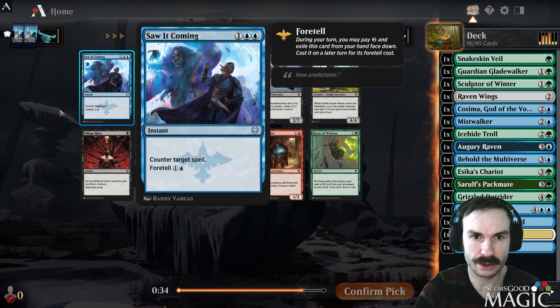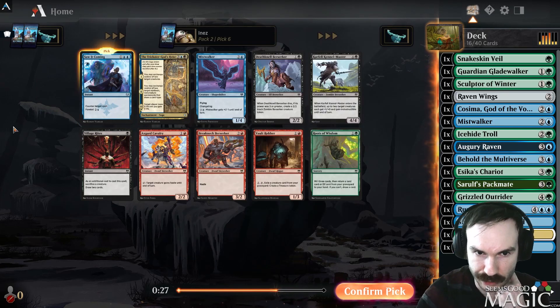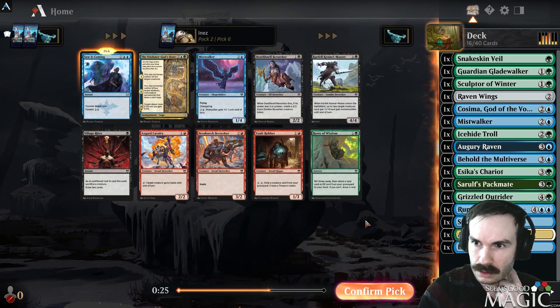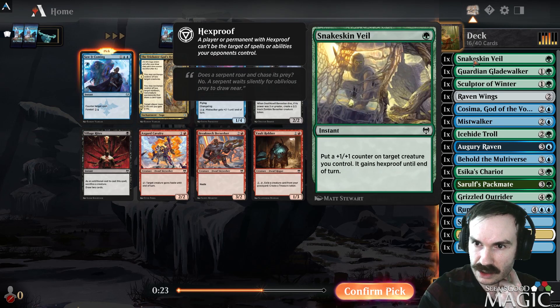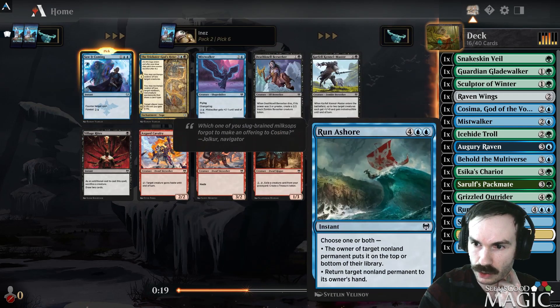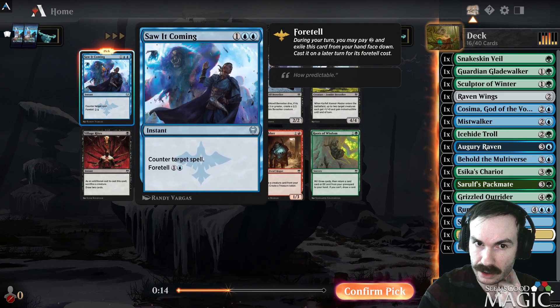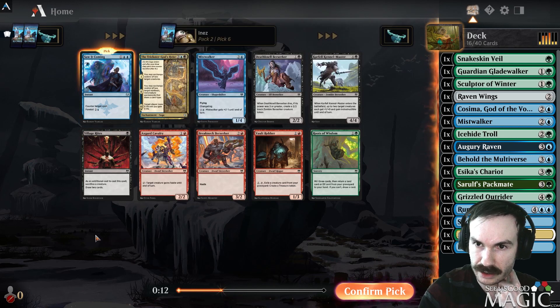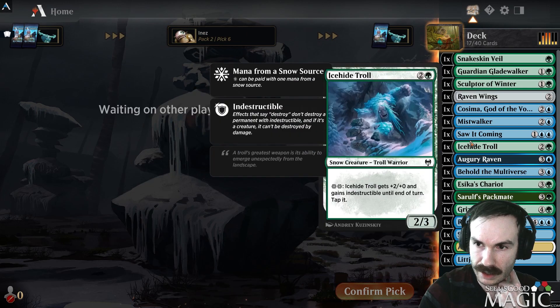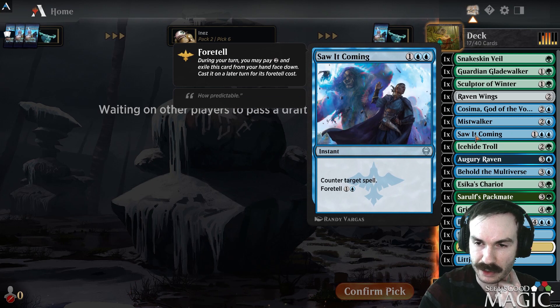Next pick: Saw It Coming, a second Mistwalker, or Trickster's God's Helix. Saw It Coming is actually very good — it's better if you have lots of instants. We basically just have Snakeskin Veil, Behold, and Run Ashore. Mistwalker is very good but being able to deal with anything is nice. I'll take Saw It Coming. It's an uncommon for a reason — being able to foretell it early and cast it for two later is quite good.